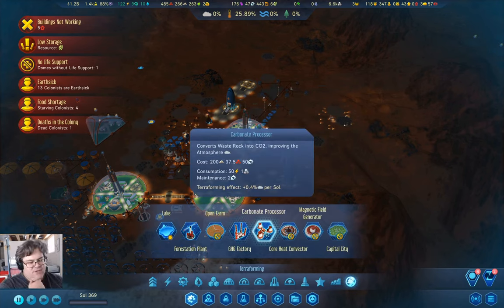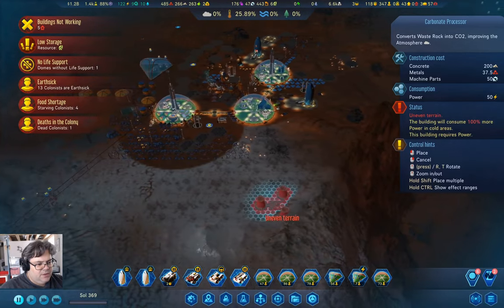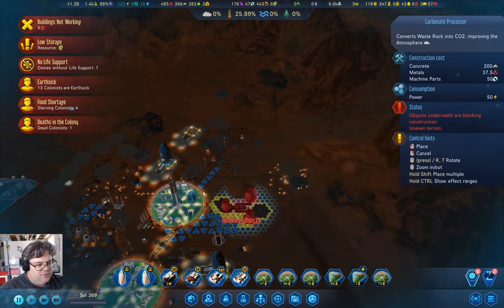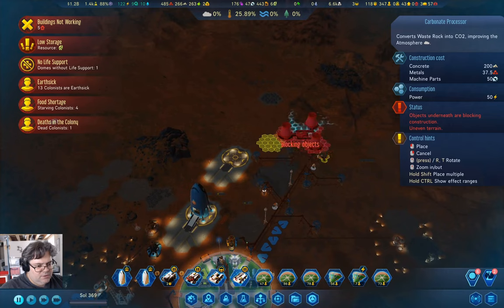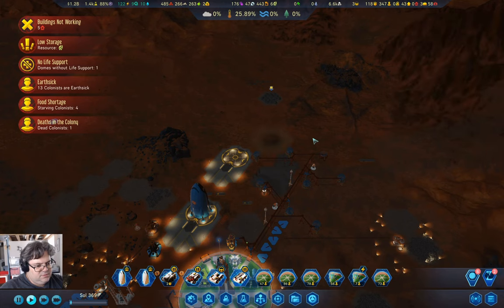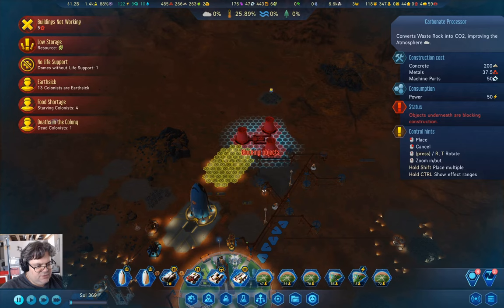The thing I wanted was — we need to build a carbonate processor. That's what we want to do, so we can start increasing the atmosphere. So why don't we stick one right there. Then we can go ahead and stick one of these here.